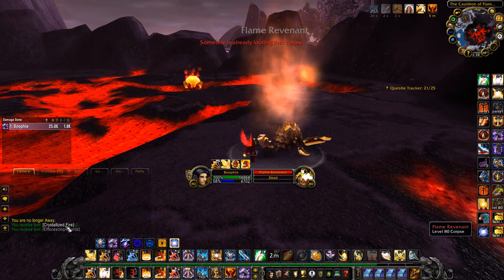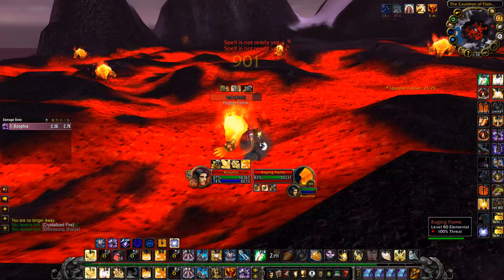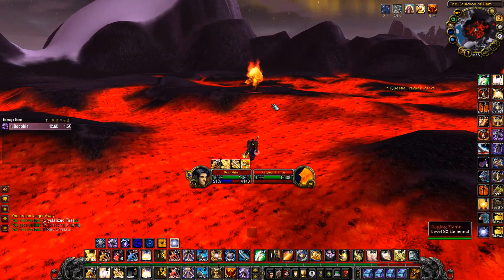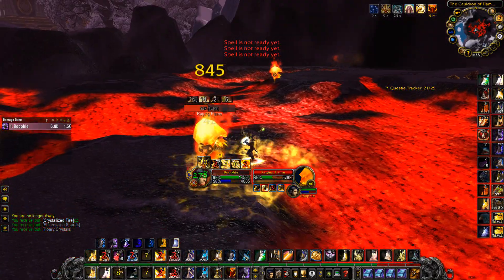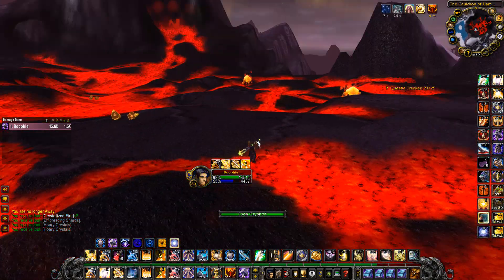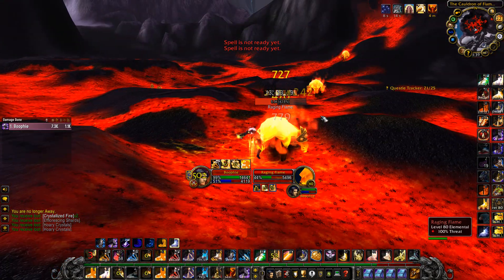You can also increase your gold per hour here based on how geared you are, so if you're fully geared at level 80 you're going to be making more gold than me right now. The main thing is the price of eternal fire on your server, so I'd recommend checking the auction house before you do this farm. If they're worth over 30 gold, you should be making way over 750 gold per hour just from farming here.